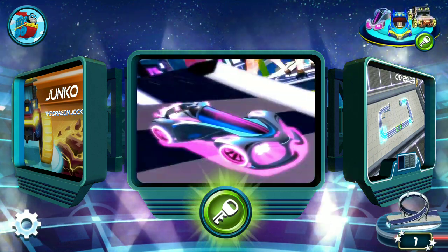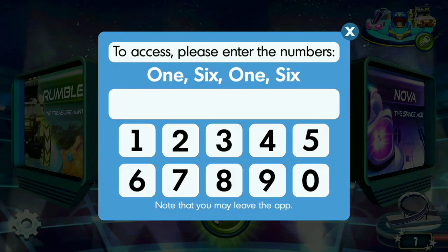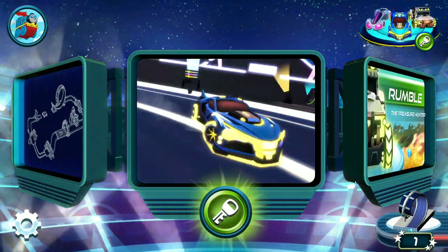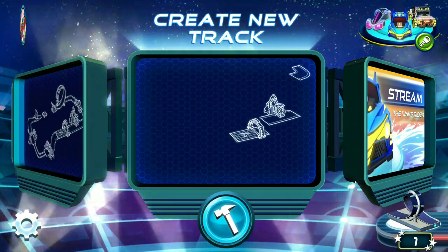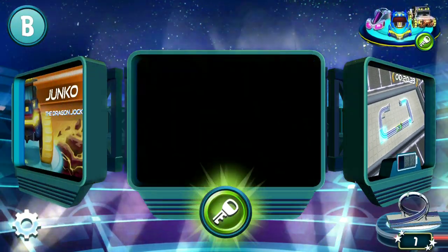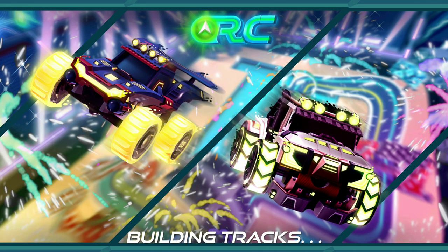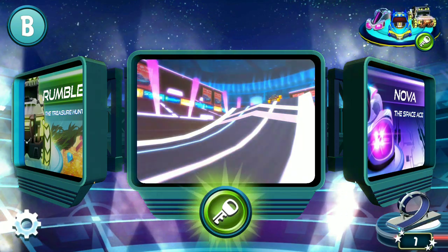Soaring through the skies is Nova. Meet Junko, the very latest model designed for RaceCraft. A classic fan favorite is making a return. A returning champion from last season is Dream — looking slick. This sleek spaceship design is streamlined.